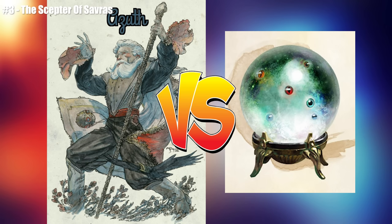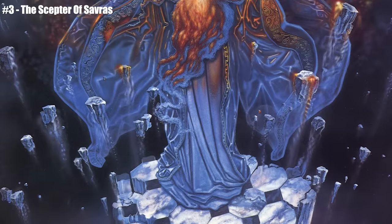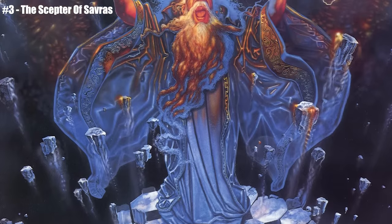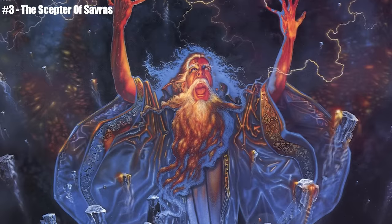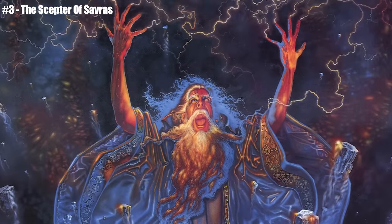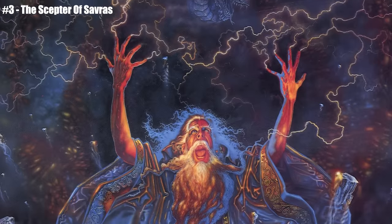Overlord Ao, the god of gods, eventually made rules against this sort of thing, but back then gods used to fight all the time in order to get better and stronger portfolios. Asuth was the god of wizards, but Zavras was the god of divination magic, and if Asuth could get divination magic into his portfolio, then he would be stronger. And so they fought.